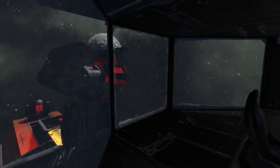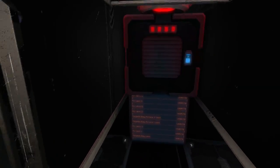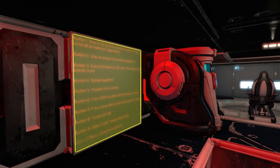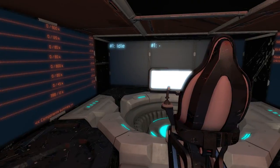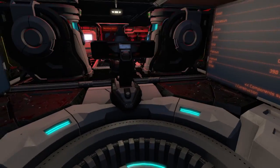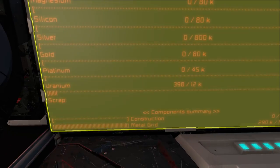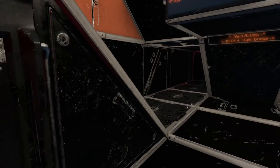I'll go back downstairs and head to the main combat bridge. If you're attacking someone you should be safer down here since it's a bit hidden, with some escape pods directly here and also a jump drive — it does look very interesting for a combat bridge. We have monitors all around the room.